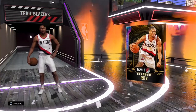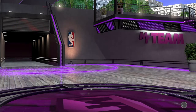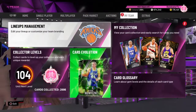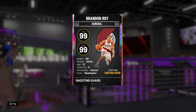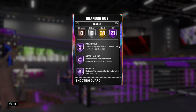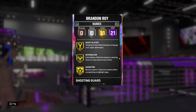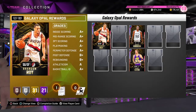Everyone was telling me I needed to get him, but I started with Magic Johnson first. So here is Brandon Roy — he's ranked first so far. He's a 99 overall, 6'6", 250 pounds, shooting guard out of Washington. He has 21 Hall of Fame badges. Let's see if he has the all-important Clamp — he has Pickpocket and he has Clamp, but no Interceptor though.